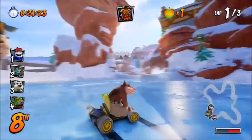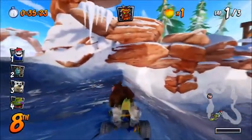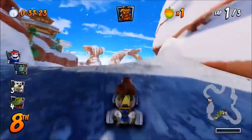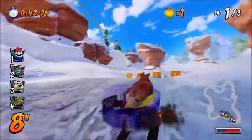As you can see, I somehow stopped right there, so we're just going to turn around. You can use the Aku Aku Mask to get over this if you want, but you can do it without it. All you need is to jump over to this other side.